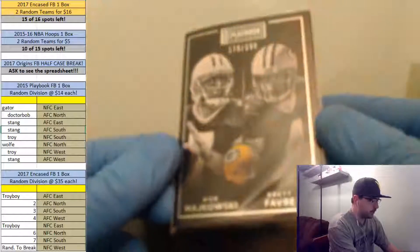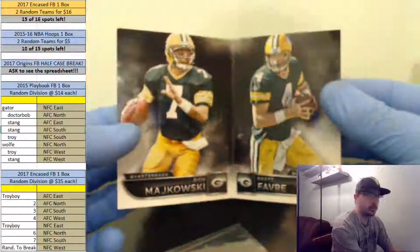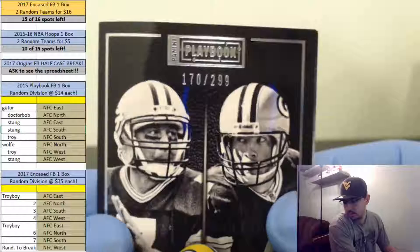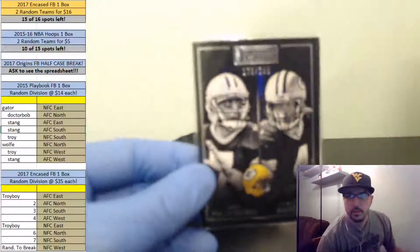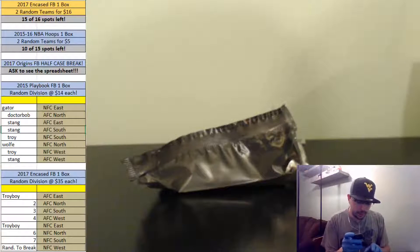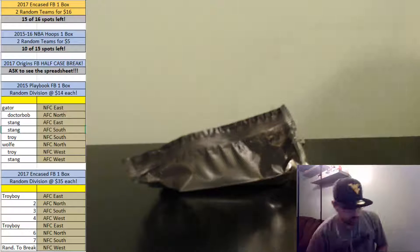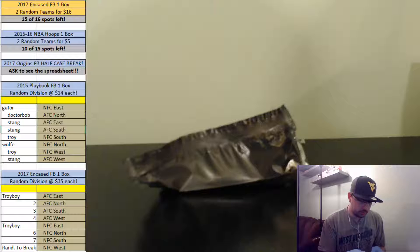For the Packers, that's the base booklet out of 299 — just a base booklet, numbered to 299, number 107 out of 299, going out to the Packers. NFC North — so I traded with Gator. That's yours, Gator, on the base booklet, number 107 out of 299.